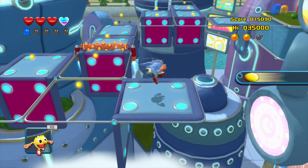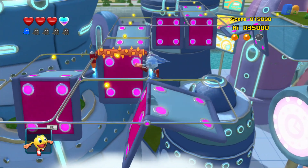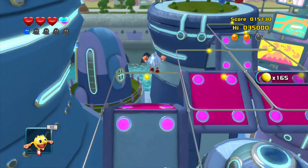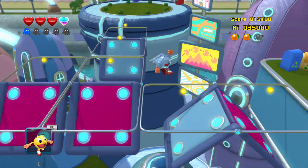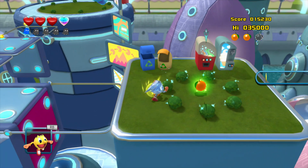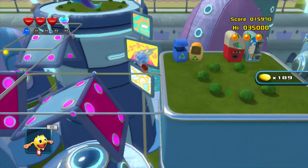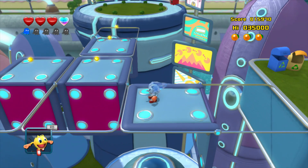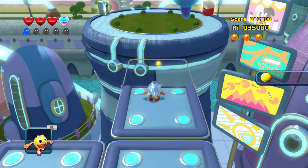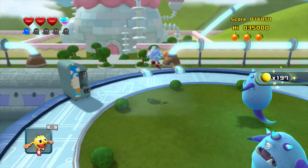Alright, so we've got these platforms right here that always flip over every time you jump. I think I remember seeing this — I believe it's in a game called Super Mario Galaxy. I think I remember watching Kabata Mighty 456's playthrough of that game. I think it's either the first game or the second game of Super Mario Galaxy.